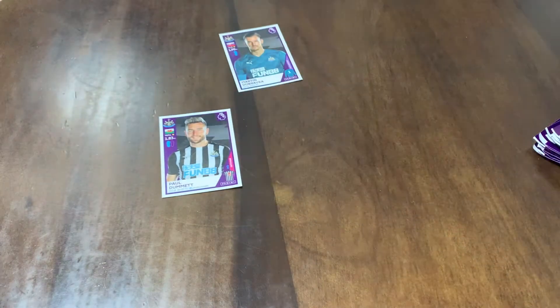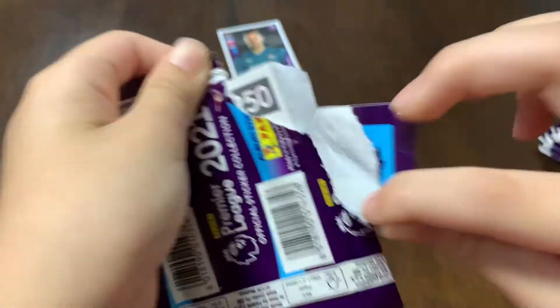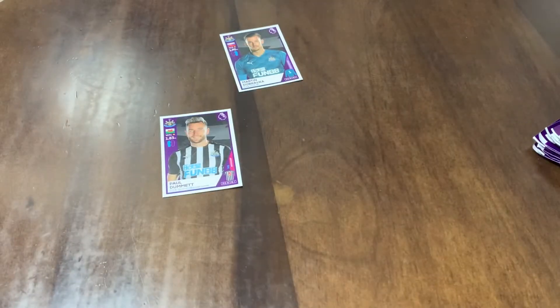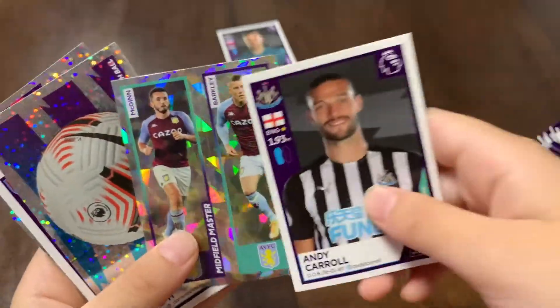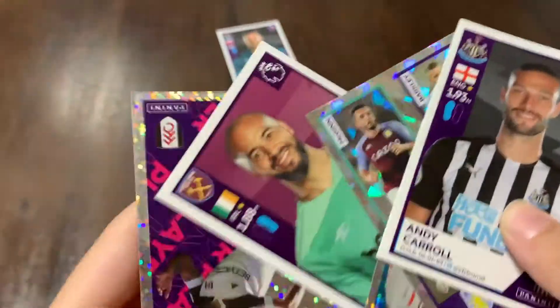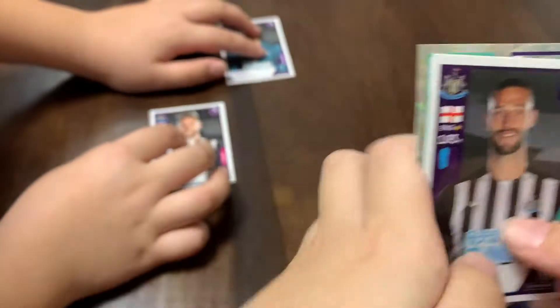Seems like we are playing 4-3-3, but I think it will change. We got Randolph and Mitrovic. Mitrovic is good, we need that. Maybe Carol? I think Carol will go in, with defenders right there and then the goalkeeper. Actually, I'm sorry to Carol fans — I don't think he's good enough. Let's pass.